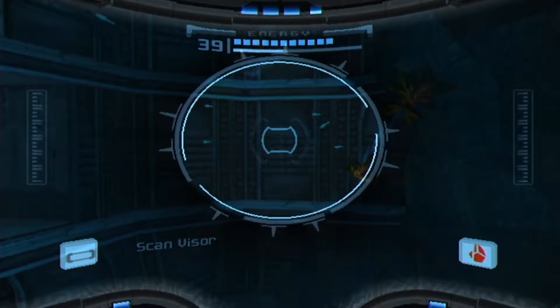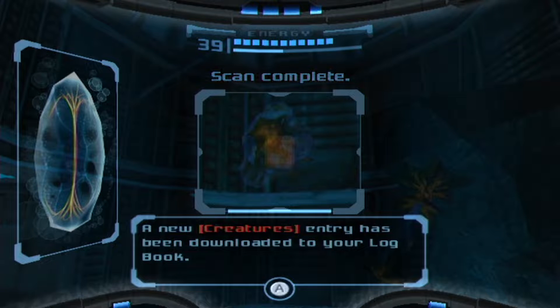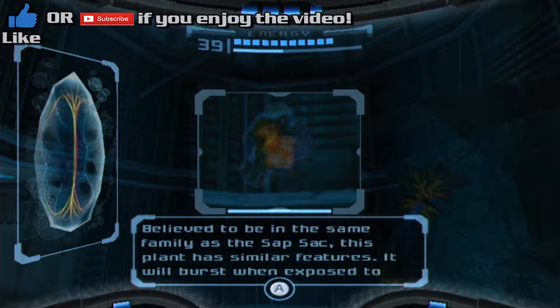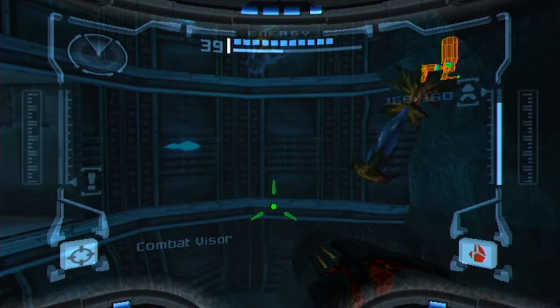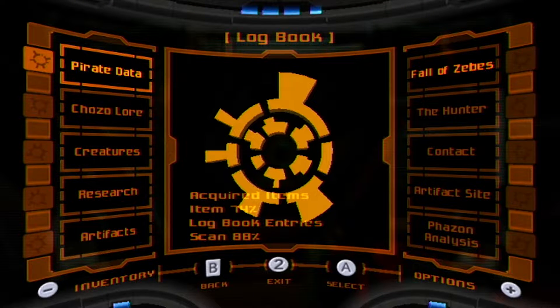I wanted to show this quickly before we started today. On my way back to the impact crater, I found this in the Orpheon. It's an Aqua Sack — basically a Sapsack you can find underwater. I don't know how common or rare this is, but I didn't find it before and I thought it was worth showing to add to my Scanlog. Isn't it beautiful?